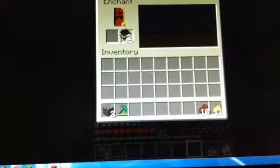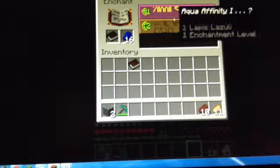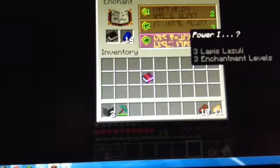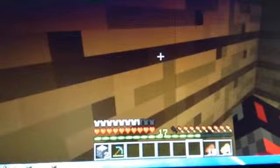Anyway guys, I'm gonna end the episode off here. Let's see — efficiency! Aqua — okay, I guess we can get efficiency one. The book gives power one, protection one. Let's get the power one. Anyway guys, I'm gonna end it here and I'll see you in the next video. Peace out boys!